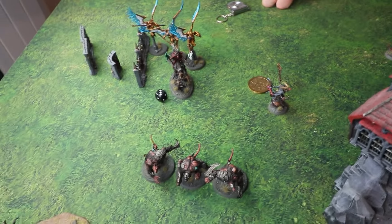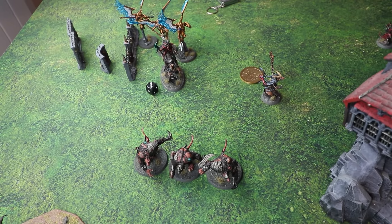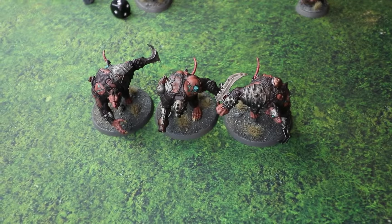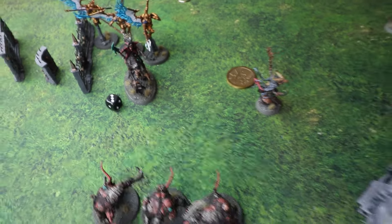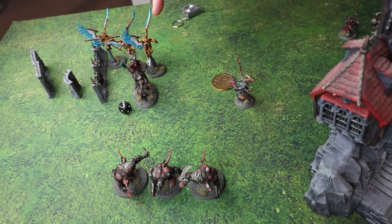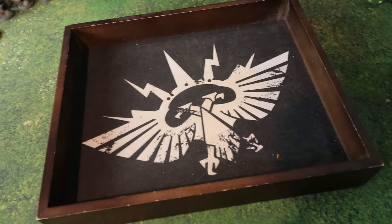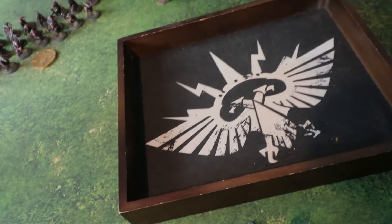Dave spends two command points on Counter Charge — a new ability allowing a unit to charge even though it's not your charge phase. He tries to get his Rat Ogres in to protect his Claw Lord and enable the ward save. He needs eight inches but rolls short — a failed charge. We move on to the combat phase with the Rat Ogres out of position.